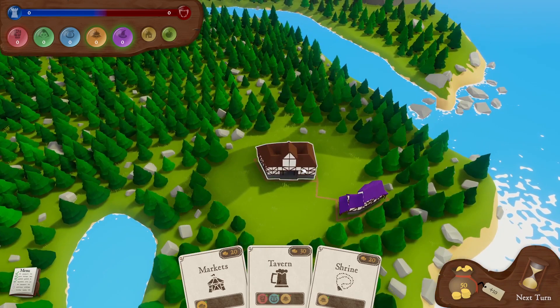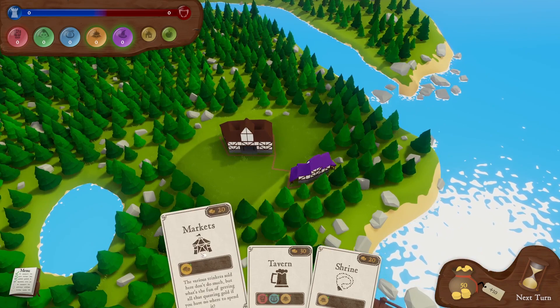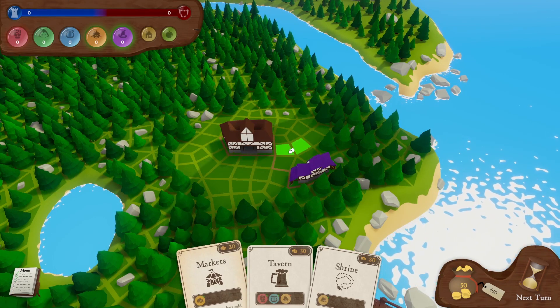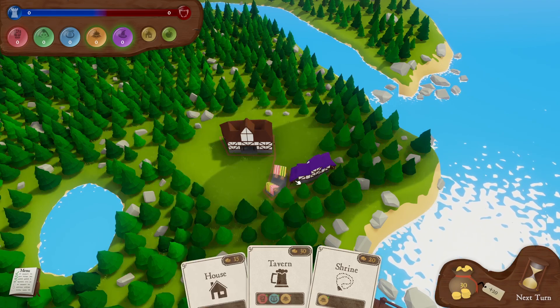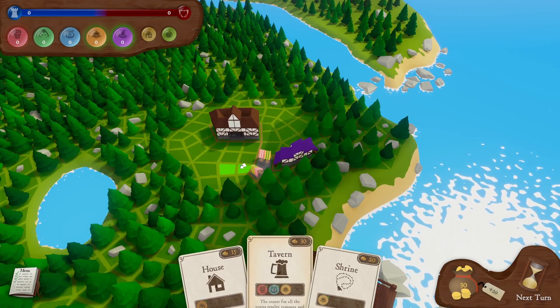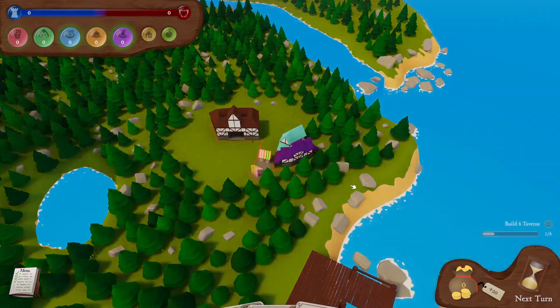This is a turn-based thing, so we don't need to rush. But we've still got 50 quid, so we can probably make some cash — because at the moment we're only making 10 quid a turn. Let's place it right there and try to be as efficient as possible. We've got enough money for a tavern, so let's build a little tavern so they can go for a booze. And then we've got no money, so end turn.